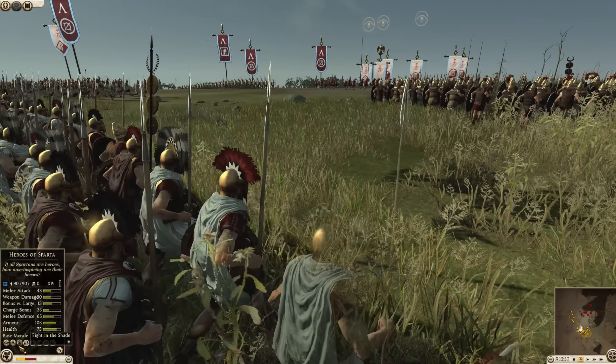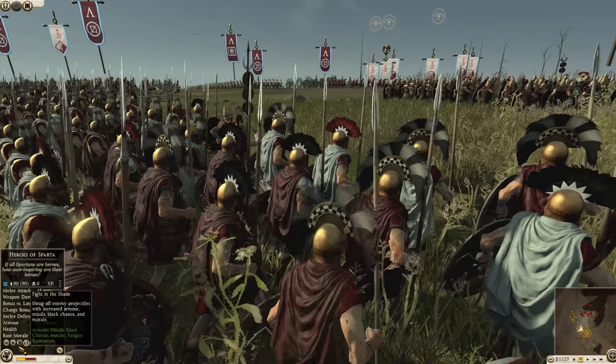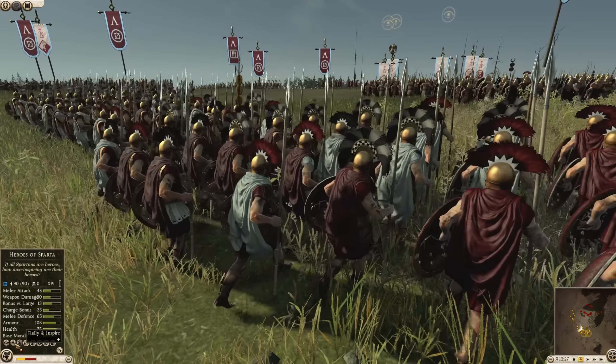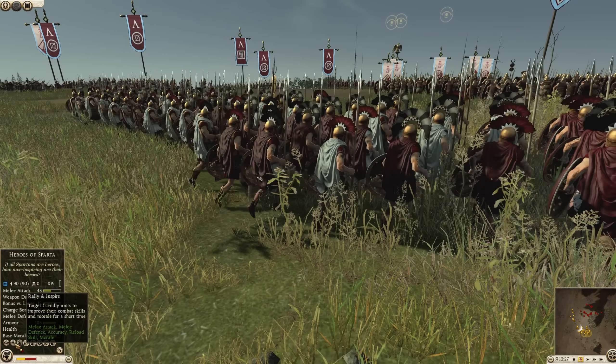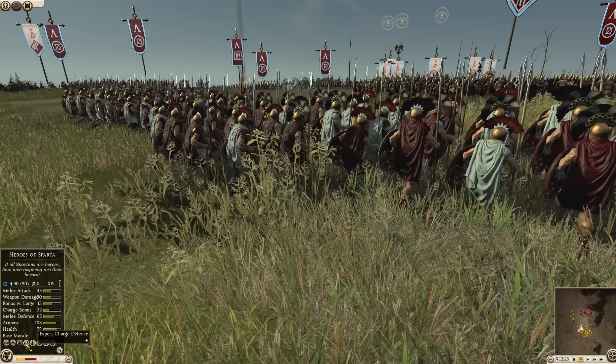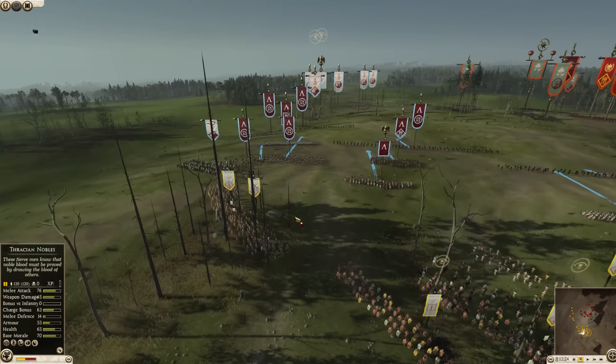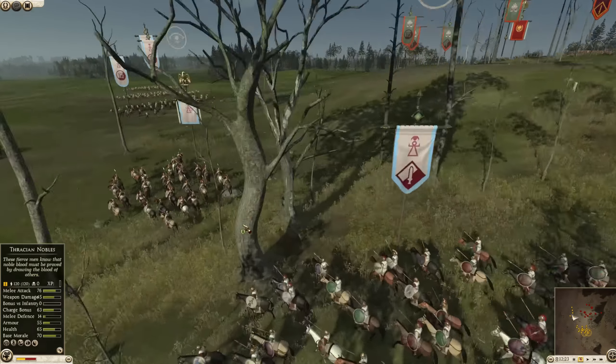Sparta is likely using Leonidas — and they are — so they have Fight in the Shade, which is going to improve armor, missile block chance, and morale fatigue. Very cool. And he's got a Rally and Inspire here, which should be a really nice ability as well. Leonidas is a really interesting commander.